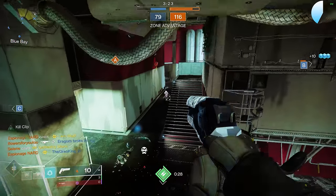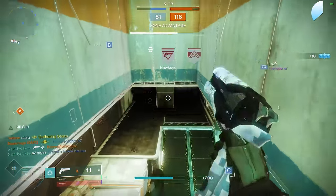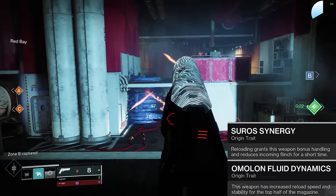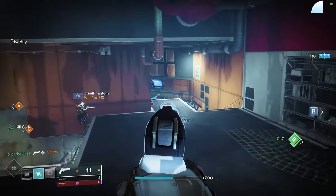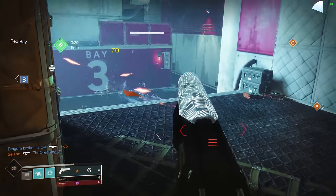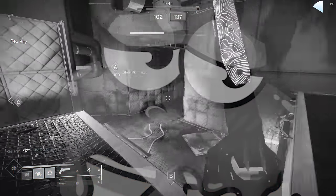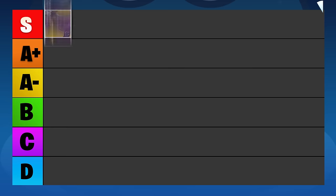That said, this tier list is going to be pretty harsh. Ancient Gospel is an older weapon and it doesn't have any intrinsic traits — things like Suros Synergy or Amalone Fluid Dynamics. It also doesn't have particularly good stats compared to newer 140s. Finally, its aesthetic is absolutely horrible, at least for me — it's really obstructive and makes it harder to land shots. Ancient Gospel goes in the B tier.